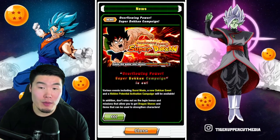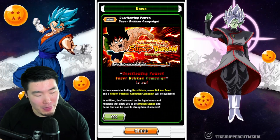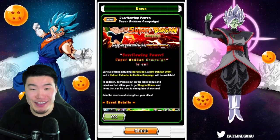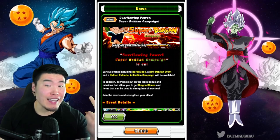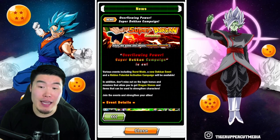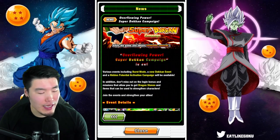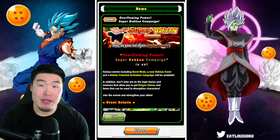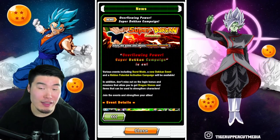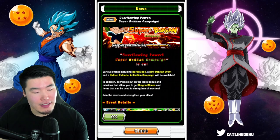The campaign is called 'Overflowing Power Super Dokkan Campaign.' From the top it says various offenses including burst mode — the second ever burst mode on Global — a new Dokkan event, and a hidden potential activation campaign will be available. Don't miss out on the login bonus and missions that allow you to get dragon stones and items to strengthen characters.